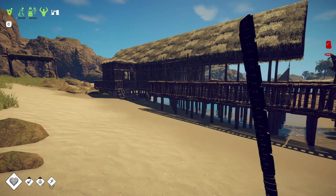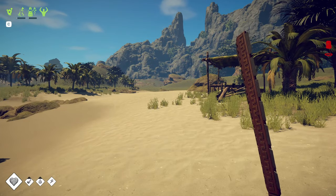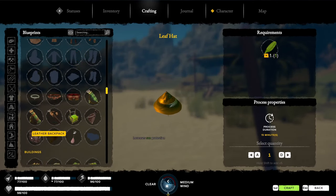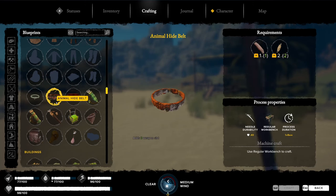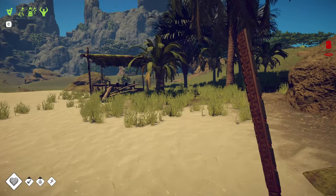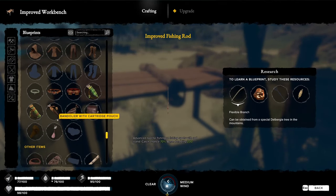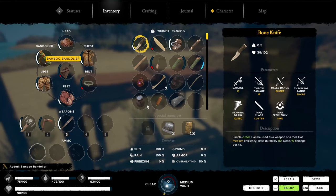Alright guys, so this is what we're going to do. We're going to go back to those other regions and just get as much material as possible. I don't know if I can just build a backpack because I need leather for this. We have everything but rope made of skin, and then we need a belt. I'm fine with just doing an animal hide belt. We can do a bamboo bandolier. Let's do that. We now have a bamboo bandolier.